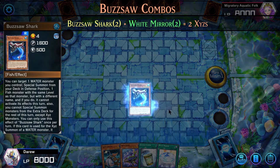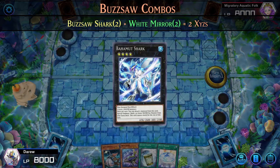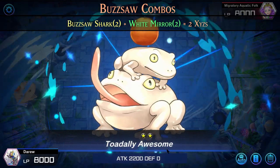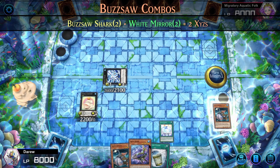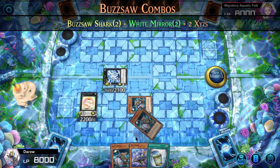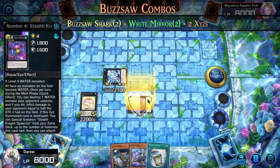For a two-card combo involving Buzzsaw Shark, we can summon Silent Angler from the deck, and then Xyz summon into Bahamut Shark. Bahamut Shark can then detach Silent Angler so we can use it to summon Totally Awesome. Then we can use White Mirror on Silent Angler, special summoning it and adding a copy of Silent Angler to our hand. Then we can special summon Silent Angler to Xyz summon, and then into another Xyz.